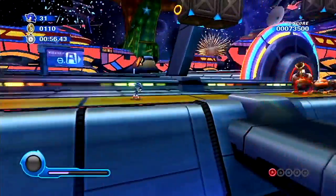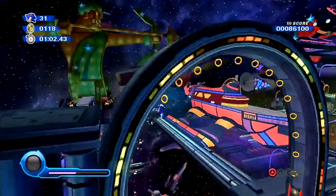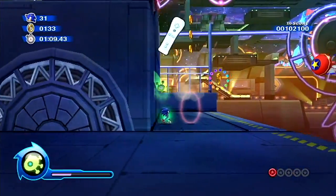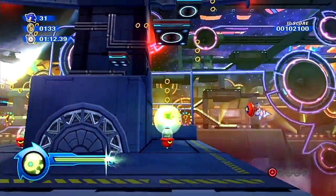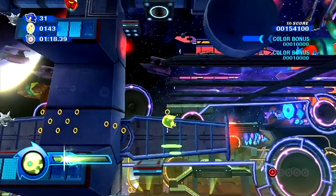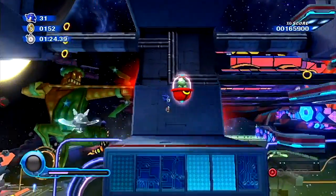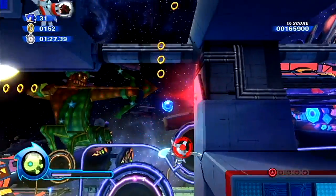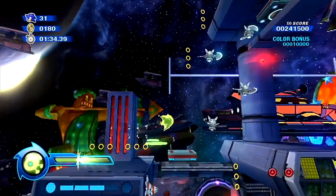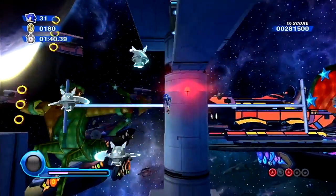Boost to these egg pawns, boost to these egg pawns. And here's the green wisp, which gives us the hover ability. It allows us to slowly hover while playing some music that sounds very Dreamcast-y to me — yeah, that's the best word I can come up with. In addition to hovering, it also gives us something very similar to the light speed dash, which lets us race towards rings at light speed.